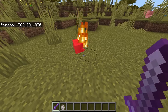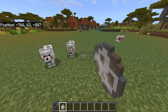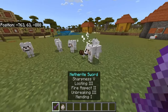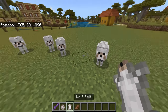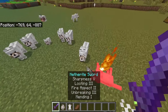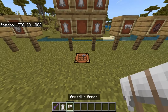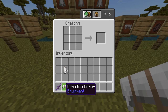We currently know that the armadillo doesn't drop anything at all. In this alternative mod, you have to kill wolves in order to get materials — when you kill a wolf it will drop cooked food, but it will also drop something new called a wolf pelt. You are going to need a whole bunch of these in order to craft the armadillo armor. The recipe inside the crafting table is basically an H-shape, and you'll end up with the armadillo armor.